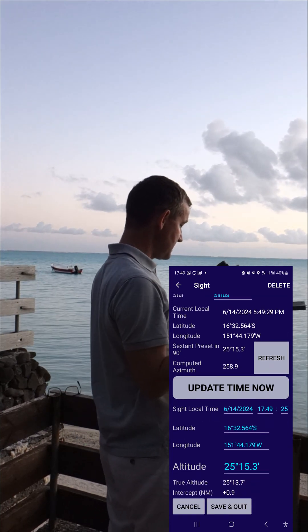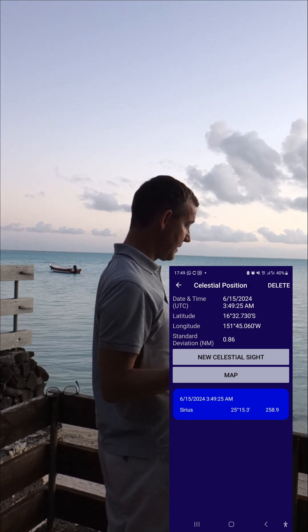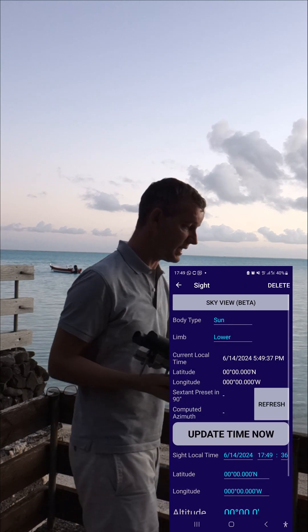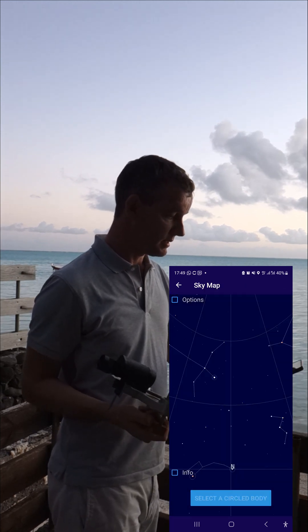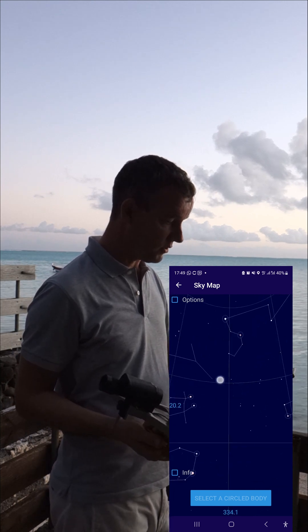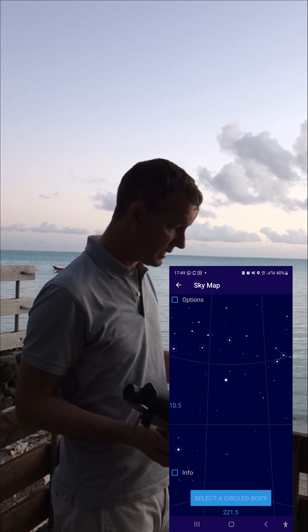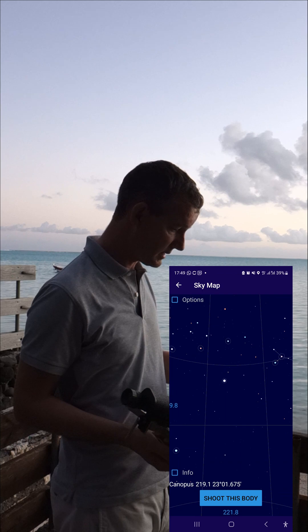This is the first point, save and quit. Then new celestial sight. I choose a second star on the planetarium. Let's select Canopus.